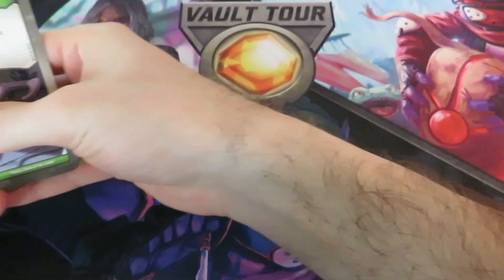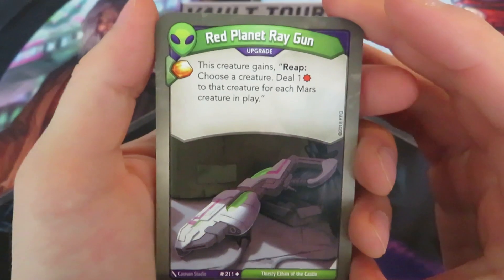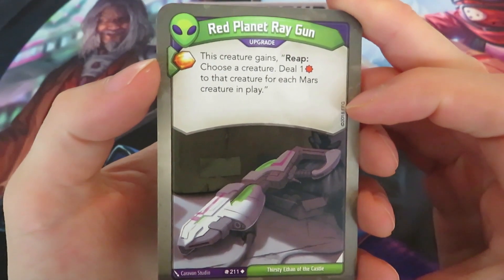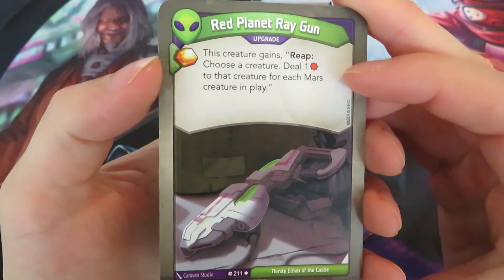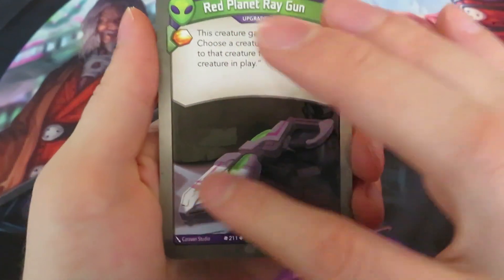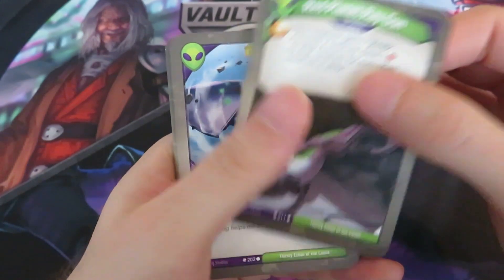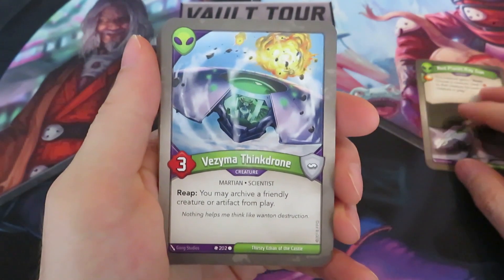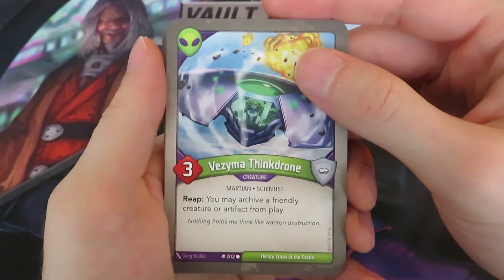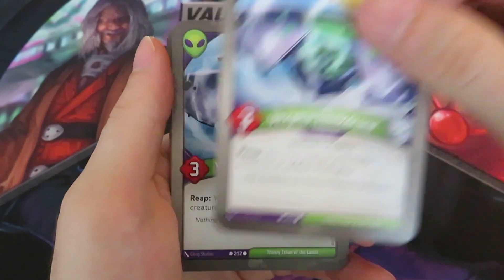Now let's have a look at the Mars cards. We start out with another upgrade giving one amber: Red Planet Raygun. This creature gains Reap: choose a creature, deal one damage to that creature for each Mars creature in play. That's an okay upgrade. We've got a Vesma Thing Drone — you may archive a friendly creature or artifact from play when you reap. That's a nice run-of-the-mill Mars card; could be useful.